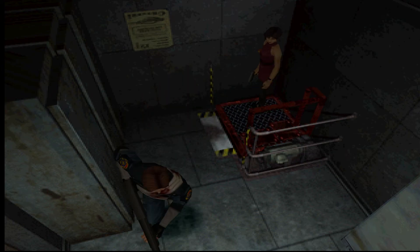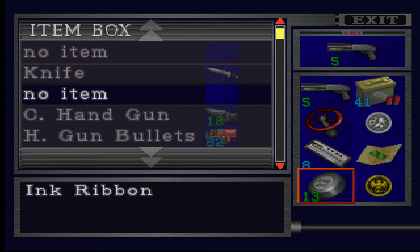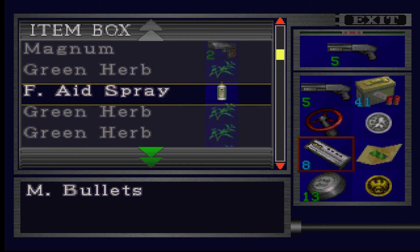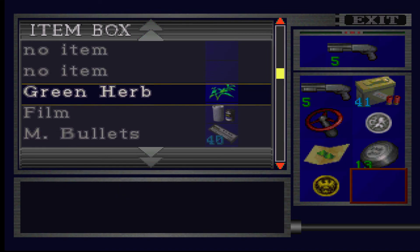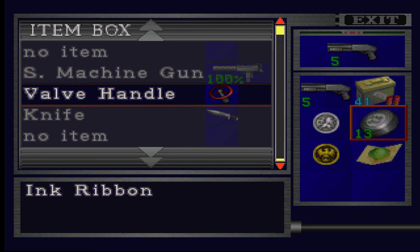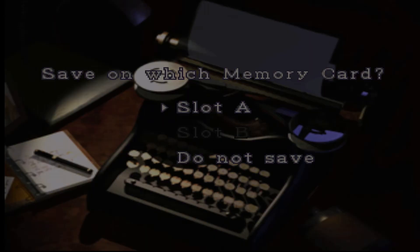We are complete and back at the old save room — everything's fine, everything's dandy. Leon got some bandages sorted out. We're going to put the Magnum bullets away because we'll need those much later on, along with the submachine gun. We're also done with the valve handle — it's now useless to us, chipped. Let's go ahead and save because we're done with the sewers.